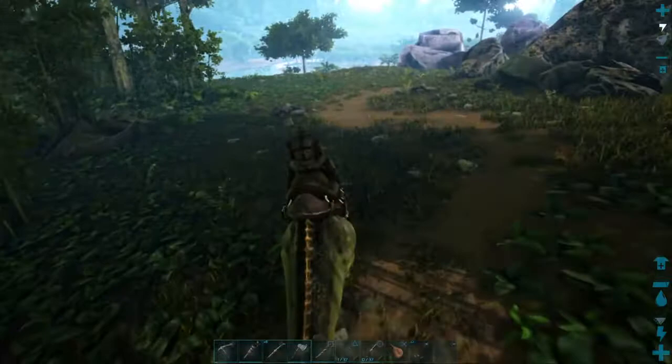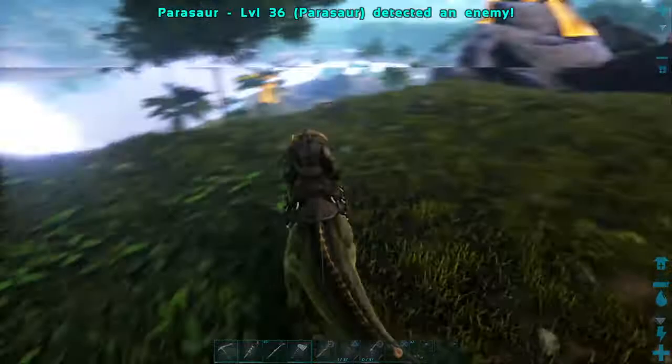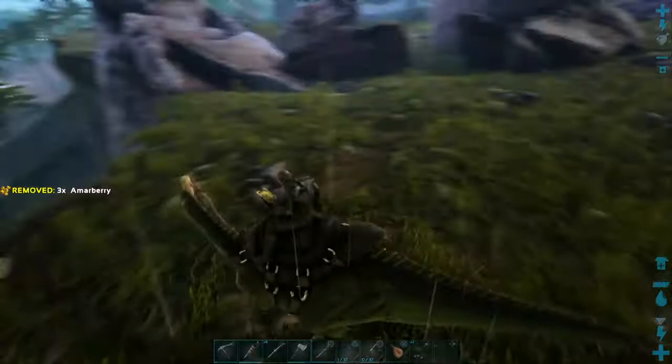Hold up — we gotta do the stamina again. I'm just gonna move up to this water right here. There's an enemy over here. It's a cliff — don't go forward, back up.